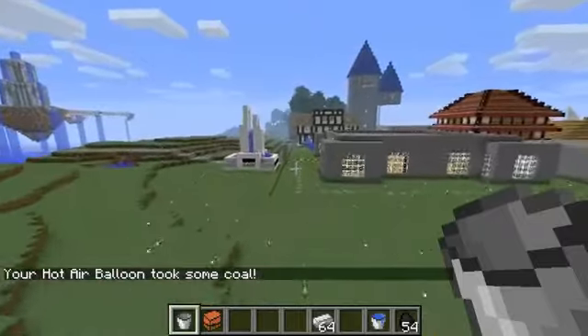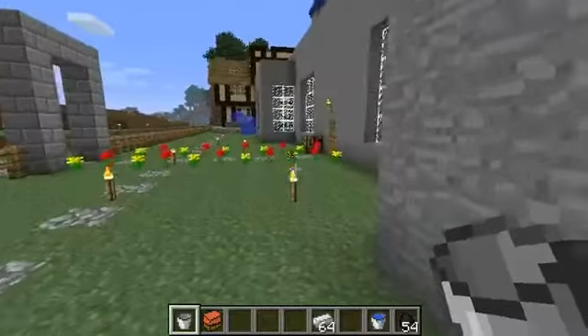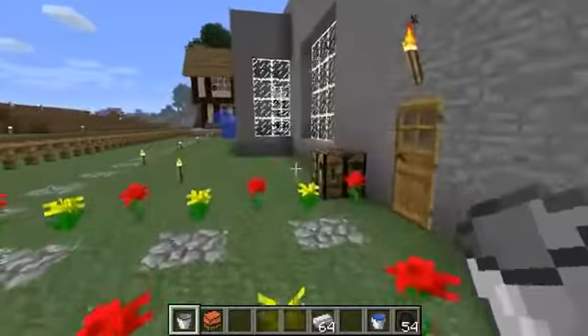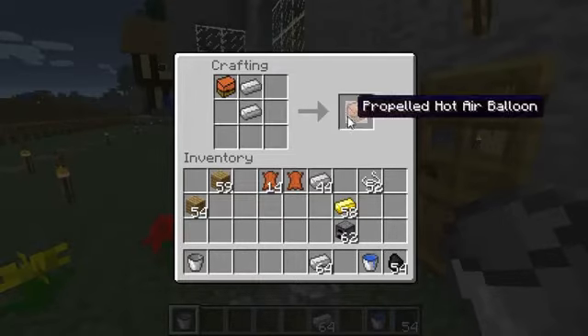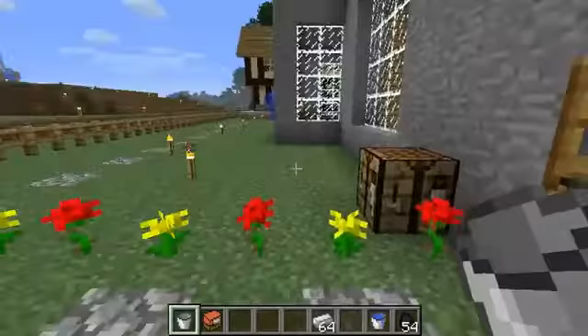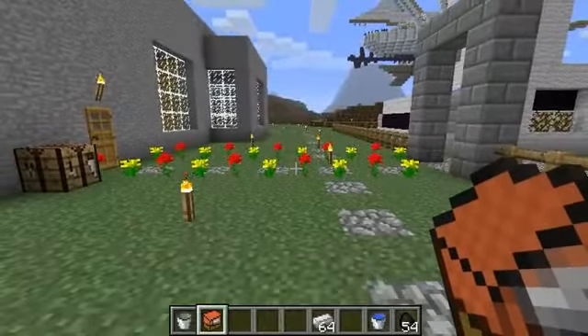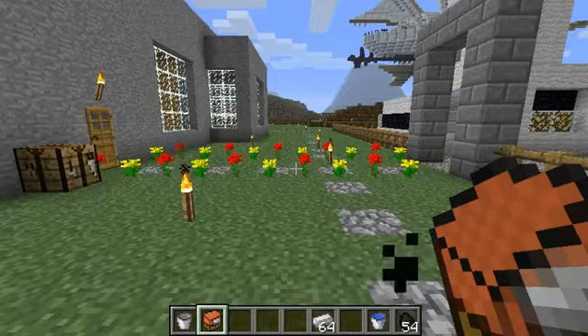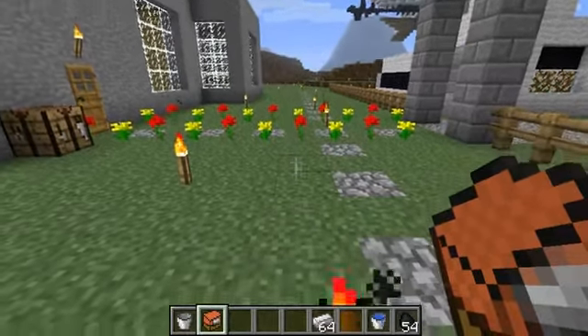The second type of balloon is the propelled balloon. It's pretty simple to make — you just get your normal balloon, add iron ingots on either side, and you get a propelled balloon. This balloon can be controlled with WASD. It also takes buckets of water and coal, but it needs a bucket of water every two minutes and coal every 15 seconds.